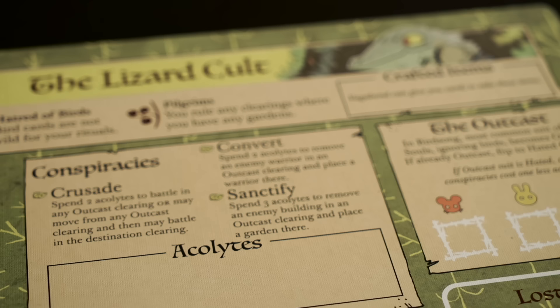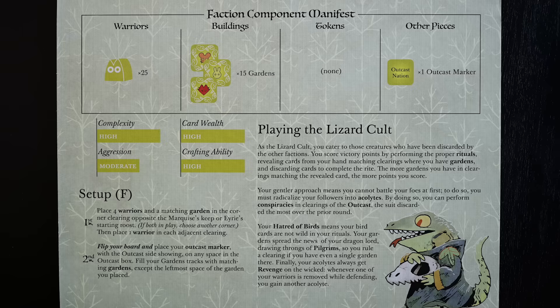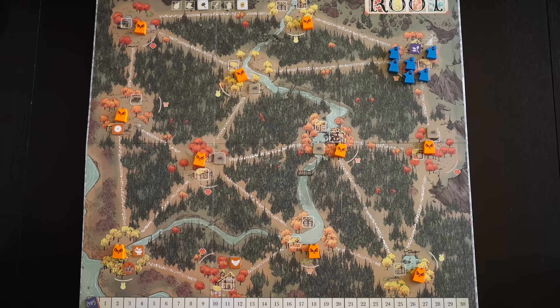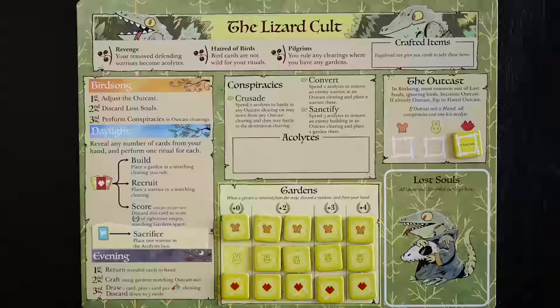Now let's move on to the new playable factions, starting with the Lizard Cult. Your setup letter is F, so you're pretty far back, but that's fine. Start by finding the corner clearing opposite the cat's keep or the bird's starting roost. If both are in play, just pick another corner clearing. Place four warriors and a garden there, then place one warrior in each adjacent clearing. Once done, place the remaining gardens on your board and choose an outcast — an important decision, but we'll come back to that.